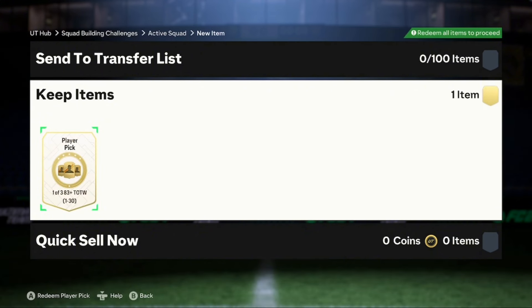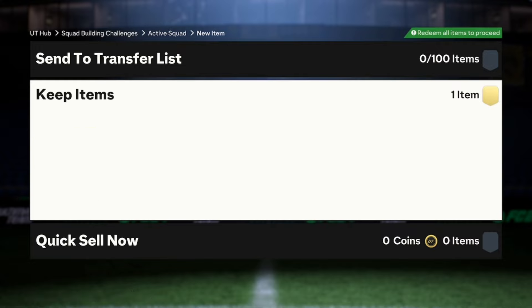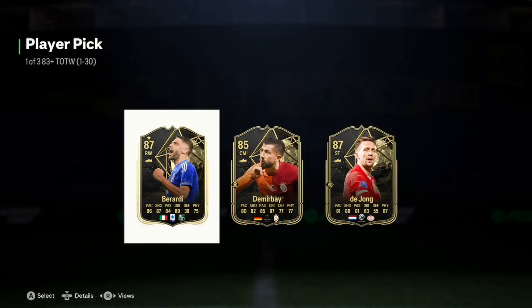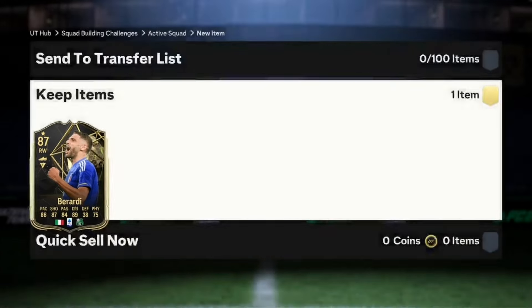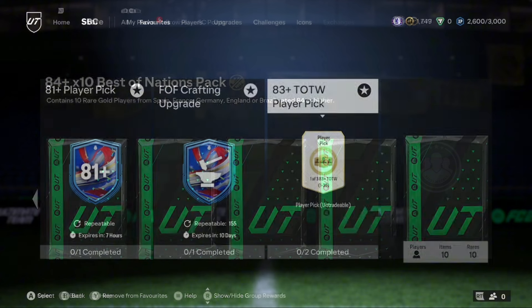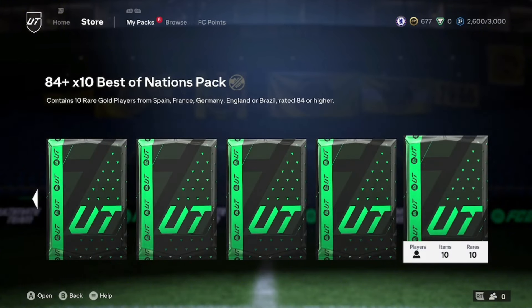We have an 83-plus Team of the Week player pick to open - just in case we get something nice or a Chelsea player like Cole Palmer, we've been asking for him for a while. The inform pick is going to be Baradi - okay, not bad. We could have taken De Jong as well but we're taking Baradi. 87-rated inform, very nice fodder.